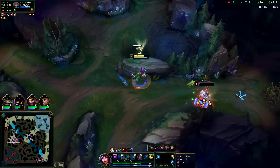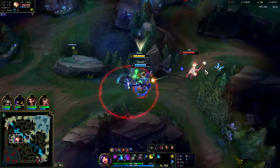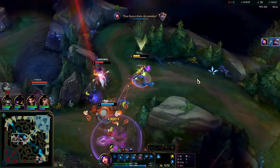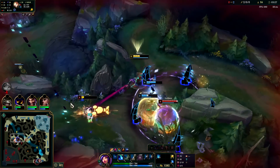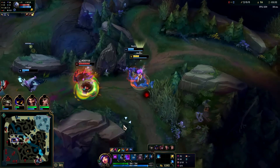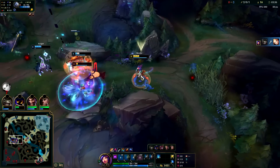I'll just keep autoing her down — she doesn't have much health left, we're chilling. We're going to flash that, get down the EQ auto — down goes the Poppy. Another auto onto the Lux, we'll cut out the Volibear here. Auto attack into Q, auto, W, E, auto — we have red buff autos and empowered autos from RW so we're doing quite a bit of damage here.